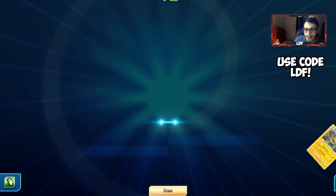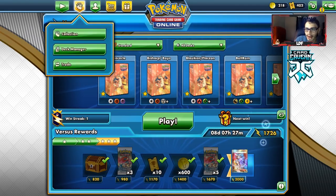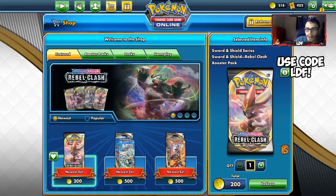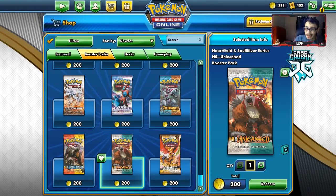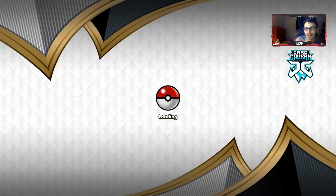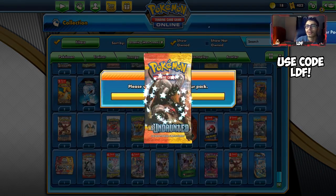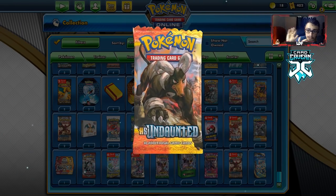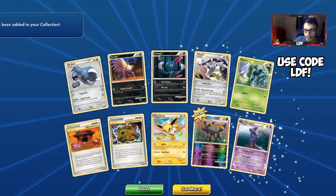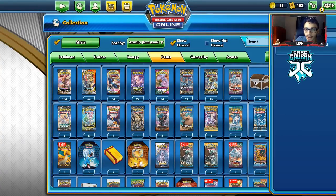We get 10 coins and buy an Undaunted pack from the shop. I'm recording this on Father's Day so I'm keeping the video a little shorter than usual. I chose Undaunted over Unleashed or Triumphant — I already pulled a Kingdra Prime and half the Raikou Suicune Legend from Unleashed packs. Opening the Undaunted pack, we get an Umbreon foil — not a bad pull. That wraps up the deck showcase.